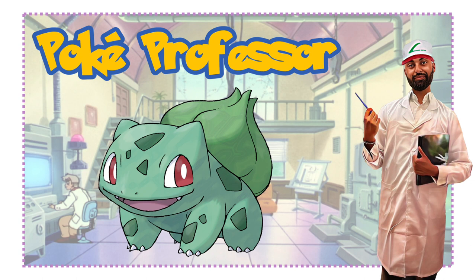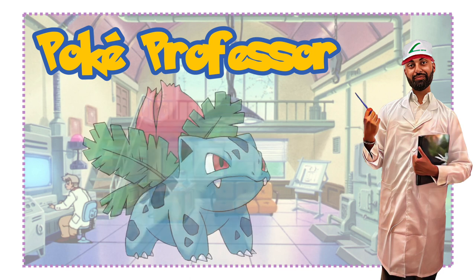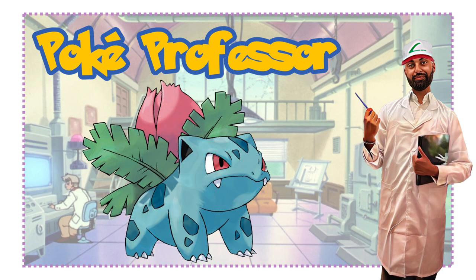An interesting fact I found with Bulbasaur is that 87.5% of Bulbasaur caught in the wild are actually male, and only 12.5% are female. It's not specified which gender Ash's Bulbasaur was, but from the statistics we can safely say it was probably a male Bulbasaur that Ash caught in the anime.